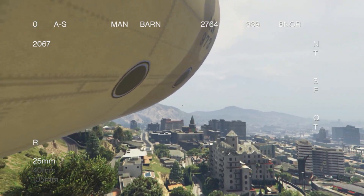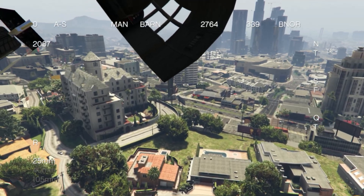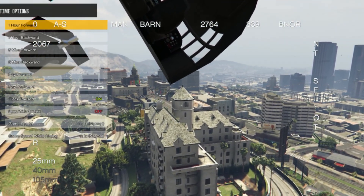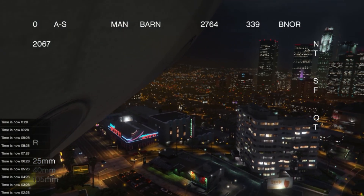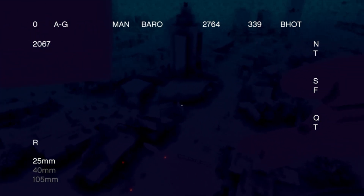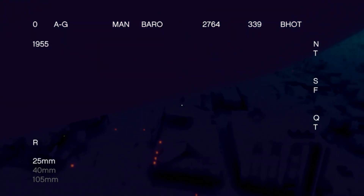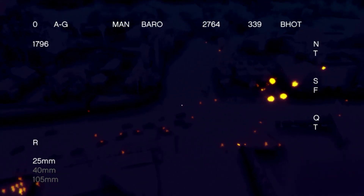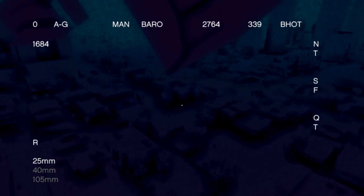The night vision and thermal vision are pretty much useless in daytime, but if you want to see them you can switch to nighttime. Let's test out the thermal vision — there's a bunch of people down there, let's shoot some bullets at them. Oh gosh, the explosions even show up on the thermal vision — that is crazy! They're completely getting destroyed, that is so cool.